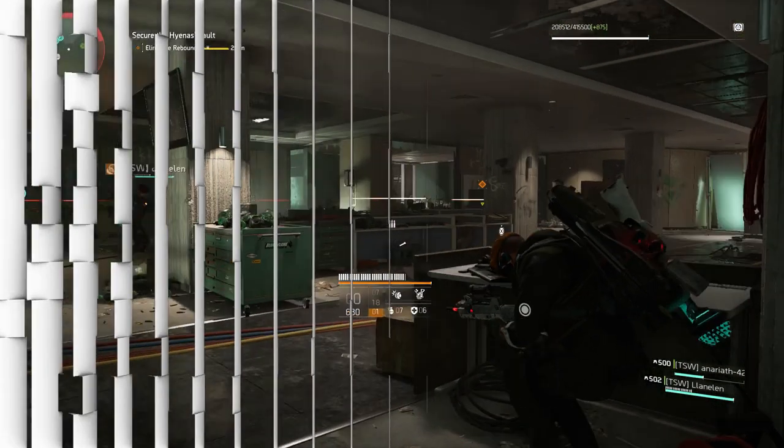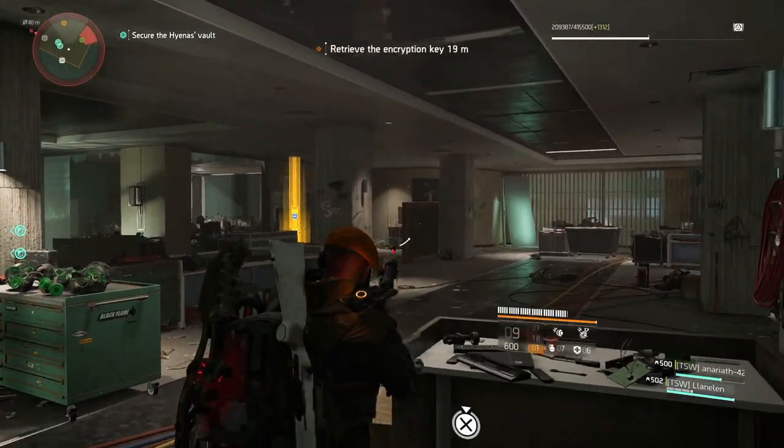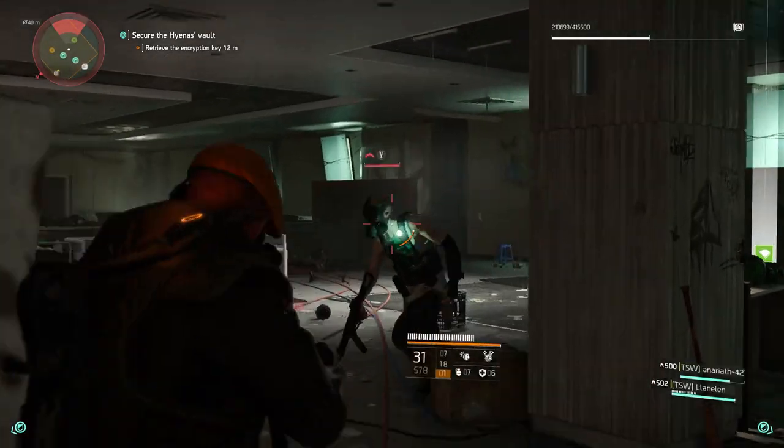You'll just want to progress through the mission until you get to the point where you fight your first named boss. He's going to drop you a key card, and the puzzle to this room isn't far from this area.